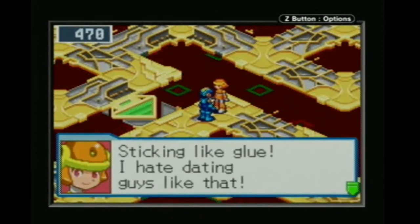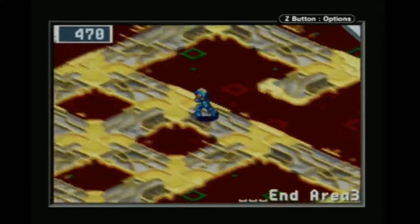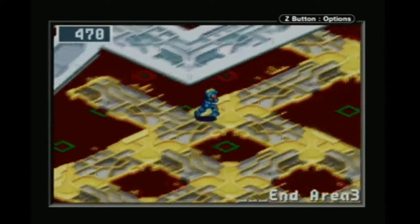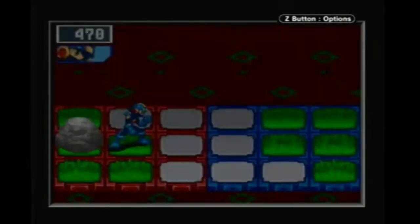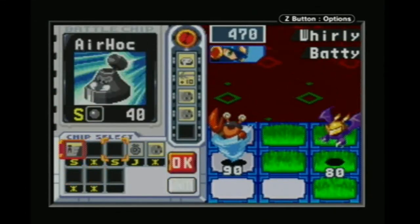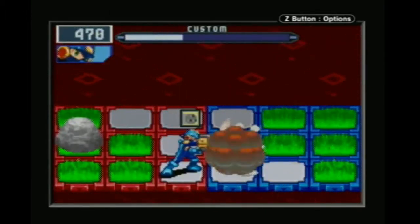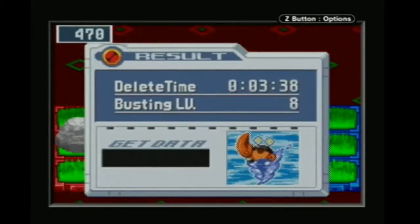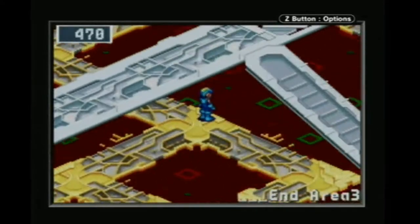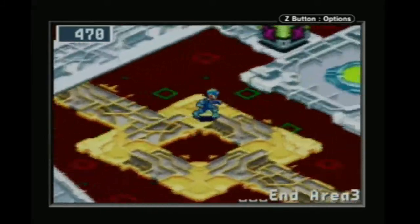Nebula is still holding on in End Area — sticking like glue. I don't recommend dating Nebula. Right here we're just finding more of the same type of enemies that we've been finding lately. There's a big thing over there which we will want to get to.